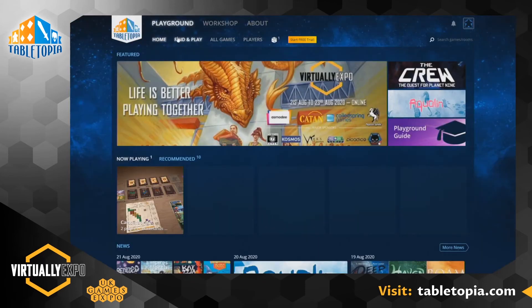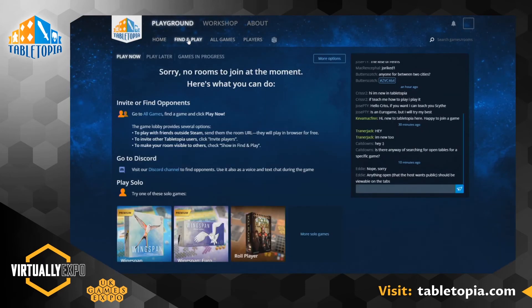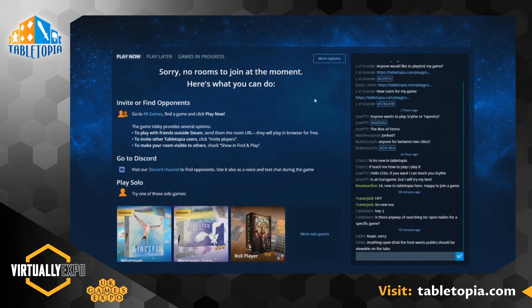One thing we didn't cover — on the homepage you'll see a little button that says Find and Play. So if you don't have a game group, that's no worries — you can actually find strangers or friendly folks during UK Games Expo to play with. When you create a game, one of the options was 'visible to other players' — that'll pop it into this Play Now page and allow other people to join your game.